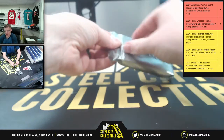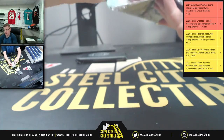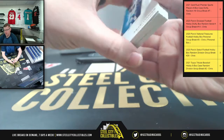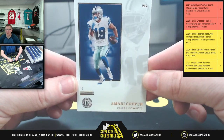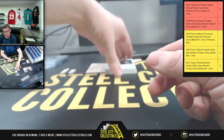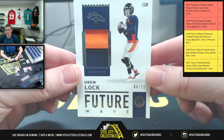This pack feels thicker than the last one — we've got a couple of thicker cards in this pack, should be some good stuff. We're going to have an Amari Cooper; this time it is not numbered, so Amari Cooper goes to zero. Move that over — first up you have Future Wave 6 of 15, Drew Lock.